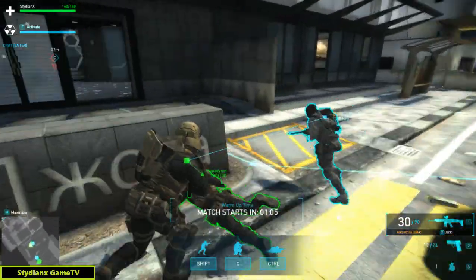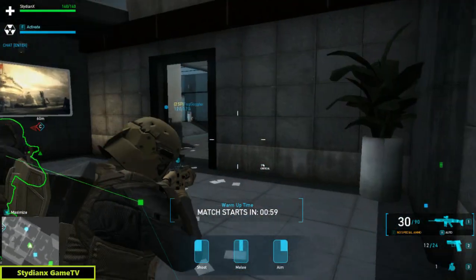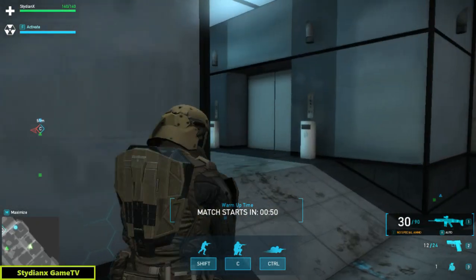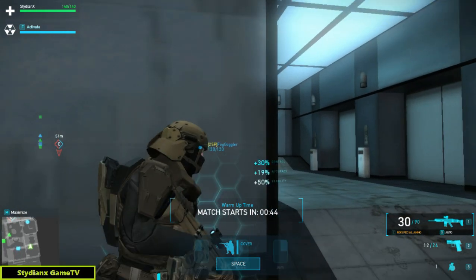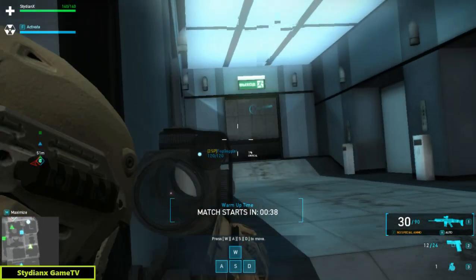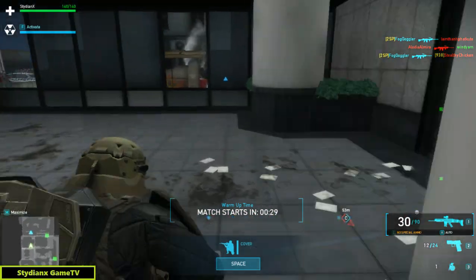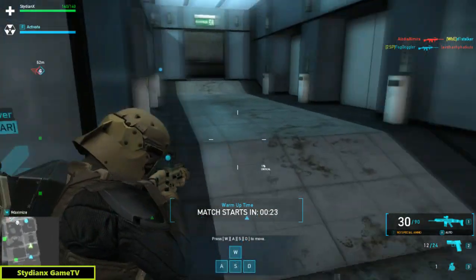Right off the bat, you guys can see there are string-like indicators. If one of your allies detects an enemy, then you can see them as well. You can go against the pavement or the wall and look around the side while you are covered and wait for enemies — this is a really good feature. Also, while you are running, you can slide, as you guys can see there. We slid across the room. You press Shift to run.